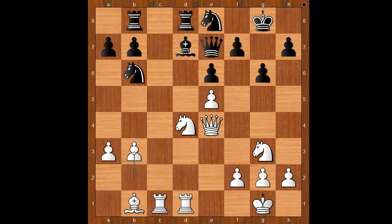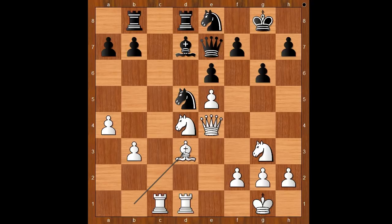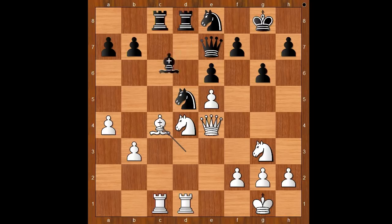B3, Bd7, a4, Nd5, Bd3, rook from b to c8, Bc4, Bb2, c6, Nxc6. Bxc6 gives more support to the knight on d5.